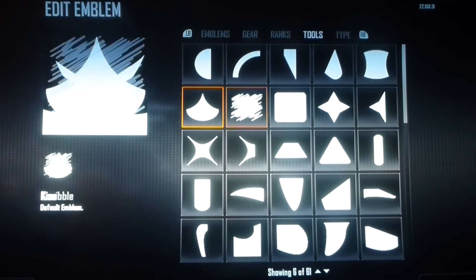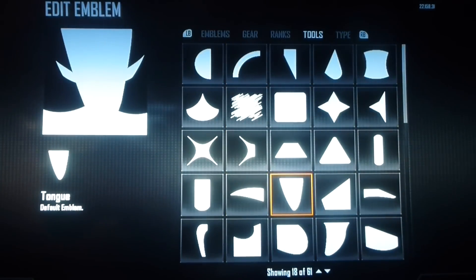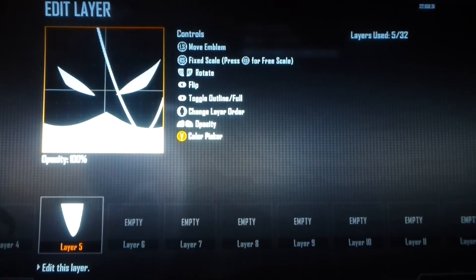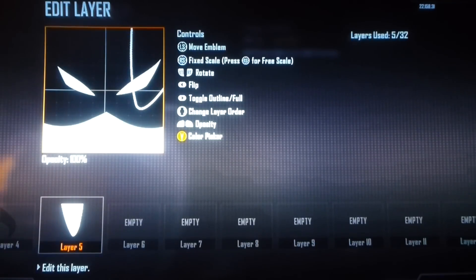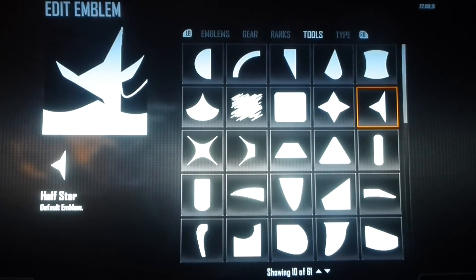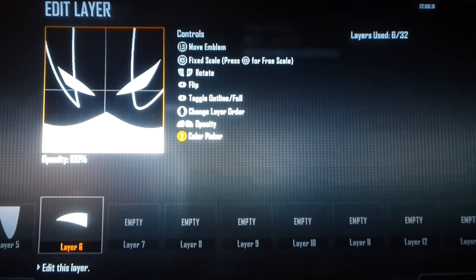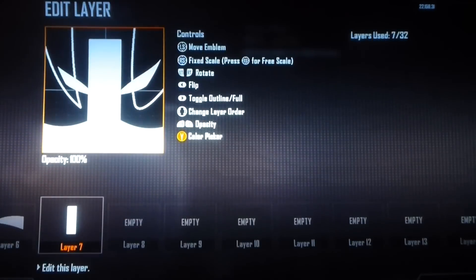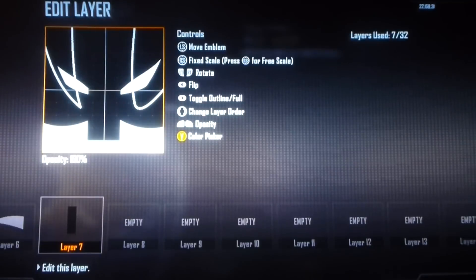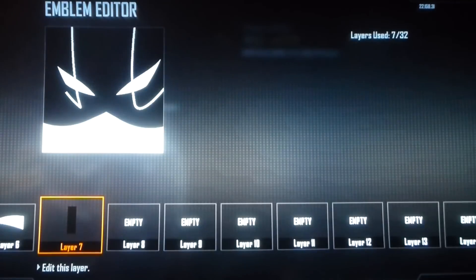Next we're going to go ahead and make the lines on his face. I made the right one out of a tongue shape. Toggle outline, make it a little bit smaller, and have that about right there. The other line was made out of a golf flag. Toggle outline, make it a little bit smaller, and have that about like that. Next you're going to want to get rid of the rest of that golf flag — just use any old layer. I picked the lieutenant, so that cleans up nice and easy.